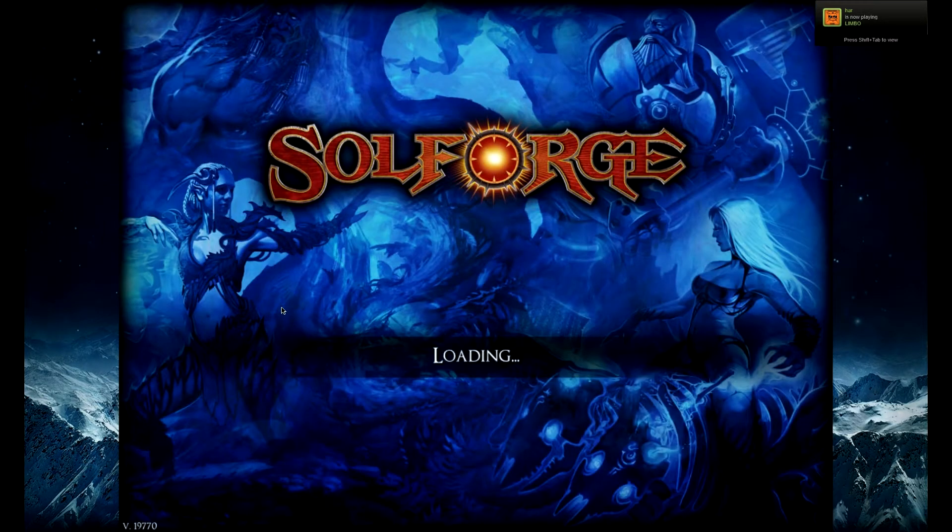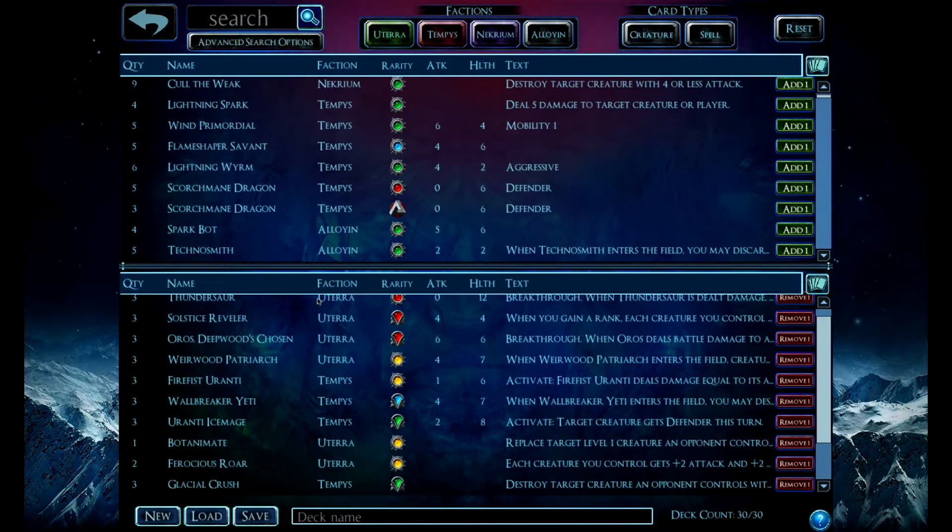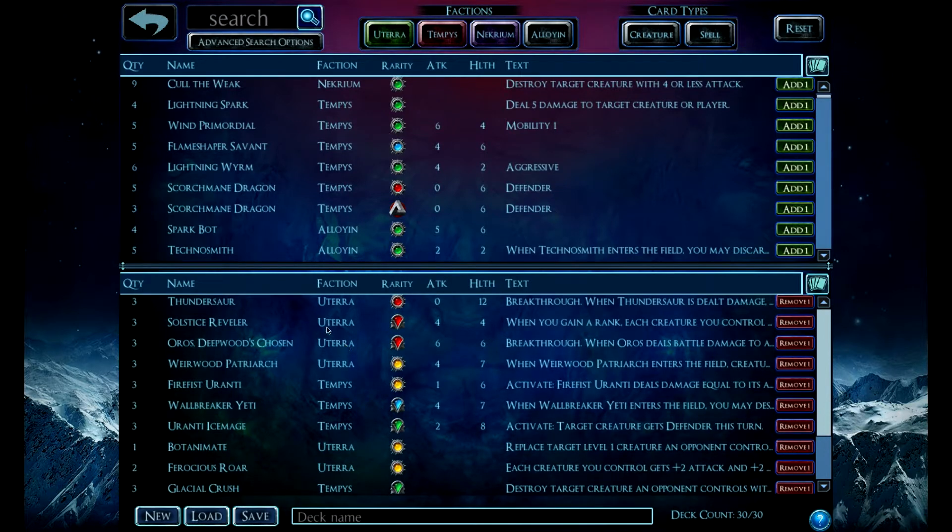So go to the deck builder and wait for it to load, and you can currently forge all cards available for the first two sets. A lot of people are probably going to go and make the decks they've been wanting to make. If they've got enough saved up silver — I had two million saved, so I got to buy a lot of cards today.